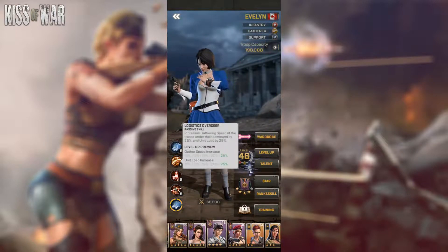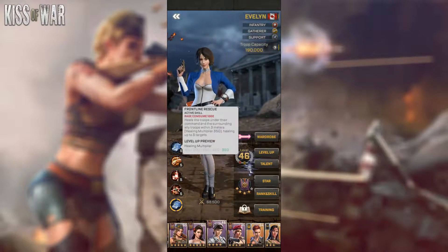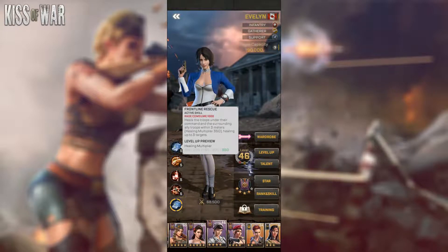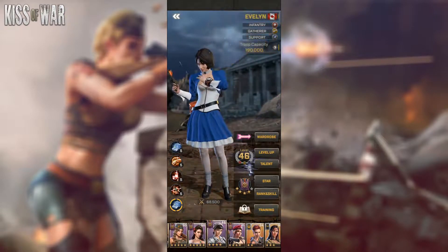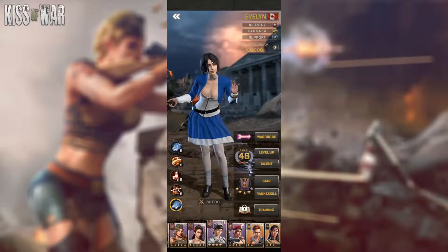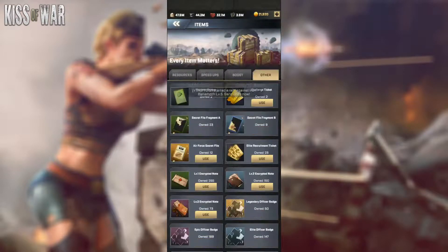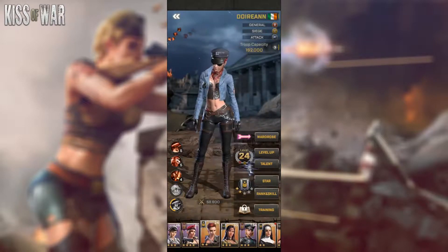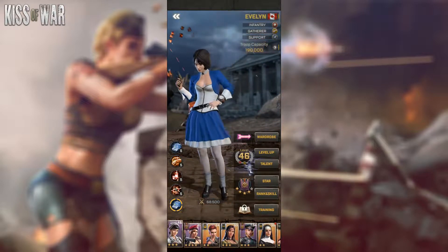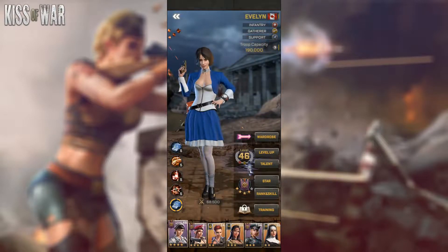My recommendation for Evelyn: once you immediately finish maxing out her gathering skill, go and max out her first skill next. Evelyn can be obtained only from the event called Trials of Heroes, where you get encrypted nodes and can use them to spawn Pandoras and rally them with your guildmates. These encrypted nodes come in three different levels. Evelyn is a magnificent officer that can be used either for gathering or for combat.